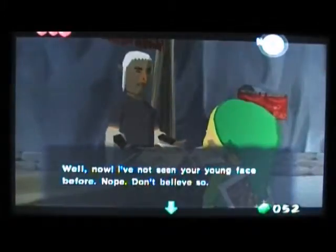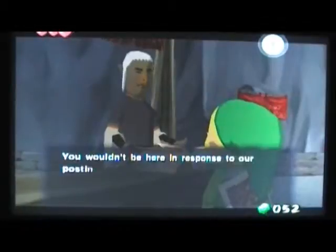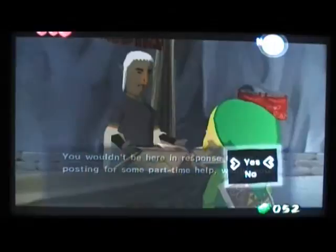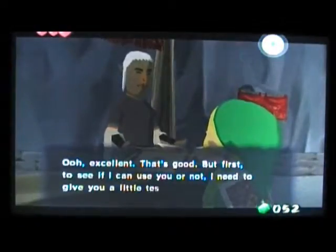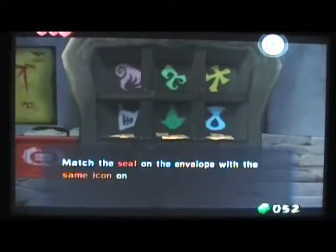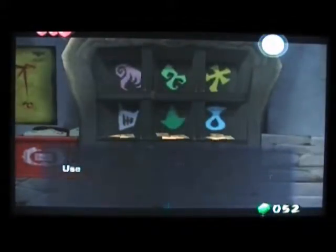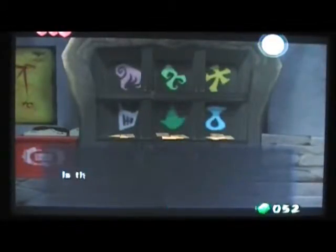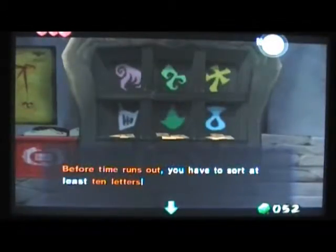Well now, I've not seen your young face before. You wouldn't be here in response to our posting for some part-time help, would you? Sure, why not? Excellent. That's good. But first, to see if I can use you or not, I need to give you a little test. Just a small one. Match the seal on the envelope with the same icon on the shelf and throw the letter onto that shelf. Real easy. Simple. Use the control stick to select a shelf, and press A to throw a letter. Like I said, simple. Is that clear? Sure. Before time runs out, you have to sort at least ten letters. Give it your best shot.